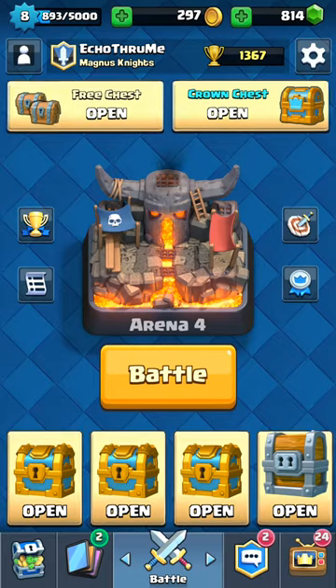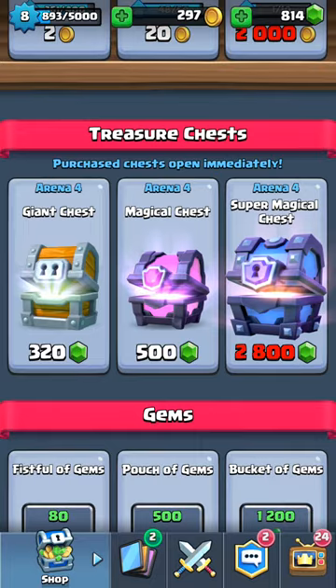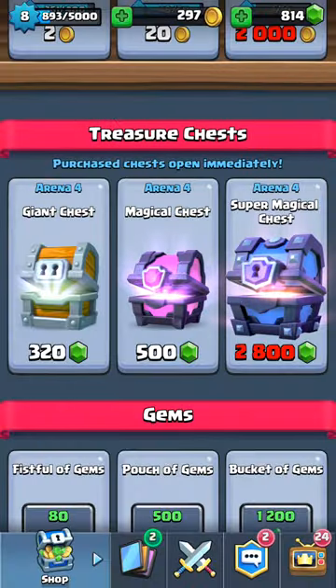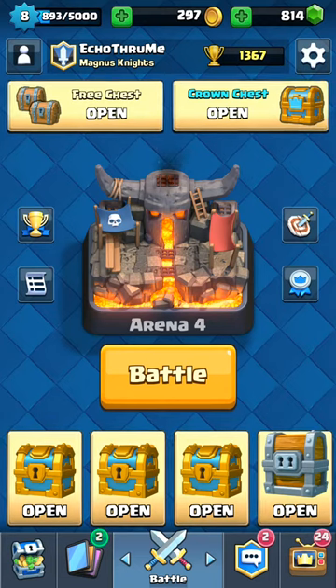Let's take a look at what's in this large chest — actually, our giant chest, we're calling it. Opening that up, I'm going to be getting between 860 and 1060 gold, 160 cards, 16 of which will be rare. This normally costs 320 gems, which is about $3. And before that, we're going to have 4 golds, 2 woodens, and 1 crown chest. I definitely need loot because I've been upgrading my troops.